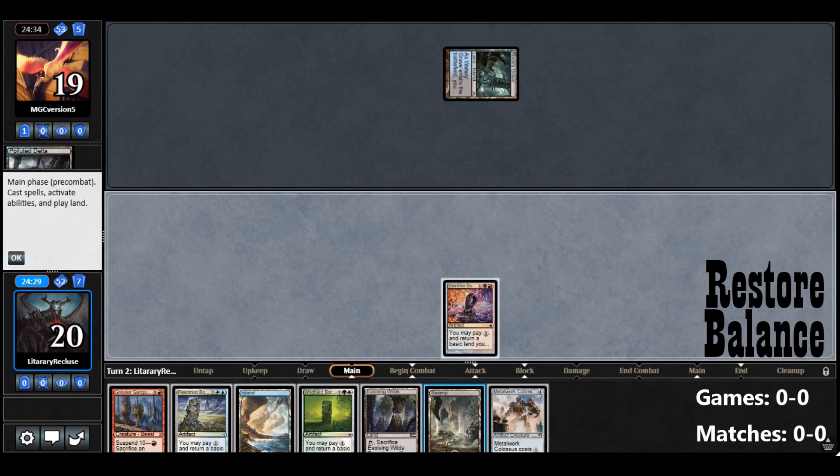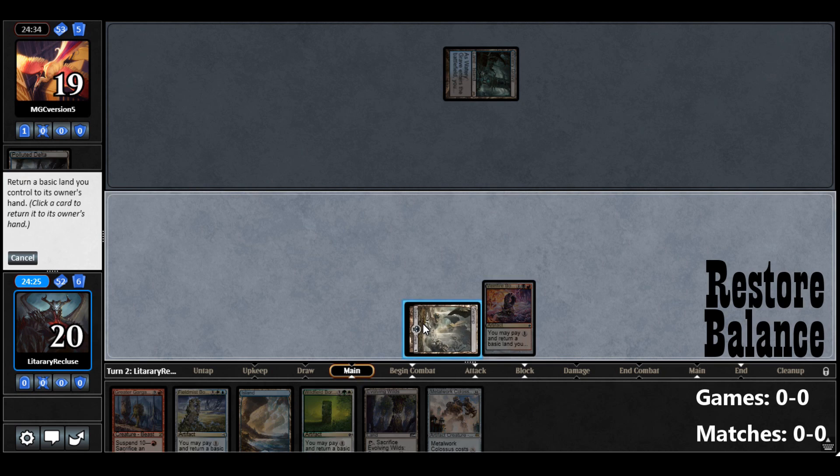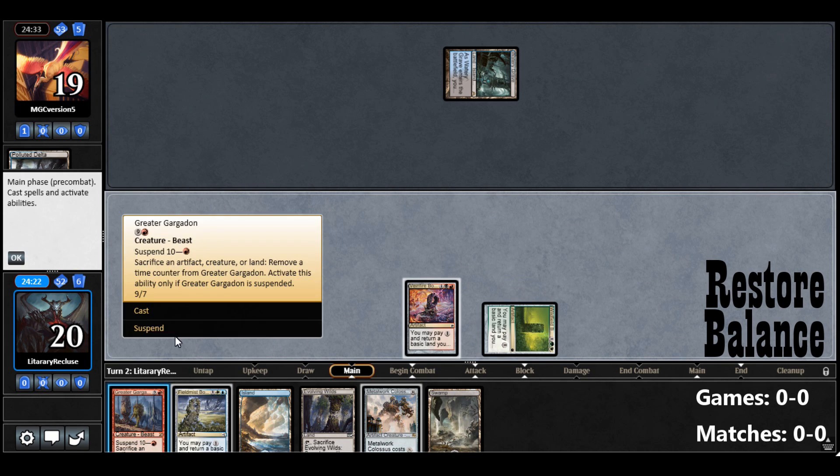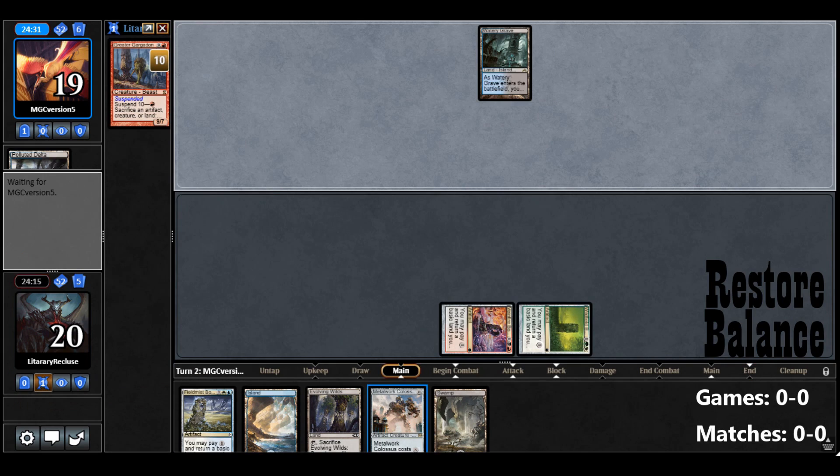So all we need is a Cascade Spell. Metalwork Colossus — I guess we get to see how Metalwork Colossus does for all you doubters who saw it and thought it was just a stupid addition.